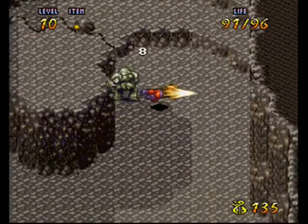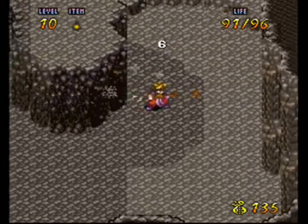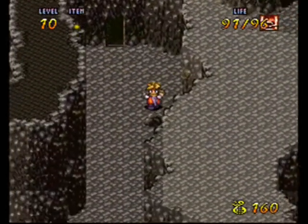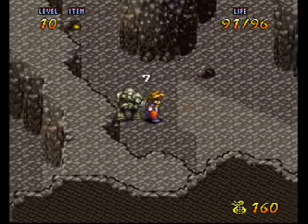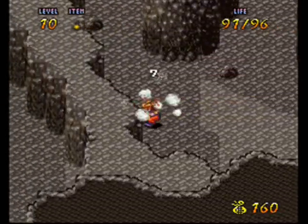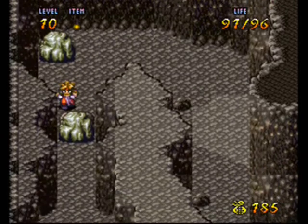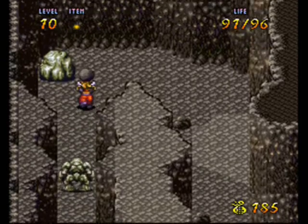These guys hit pretty hard. Be careful if they punch like that. It's a good idea to just use your slicer back and forth on these guys. I'm really going to wait a little bit to take out a lot of the enemies — I'll just fight whatever I can. There's a weapon upgrade in here that will make life a lot easier. Once I get that I'm going to do some level grinding. The guy comes out of that rock, so just throw those rocks at him.